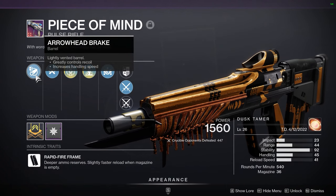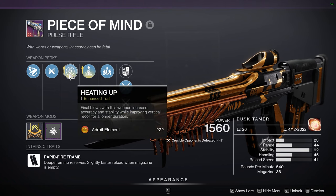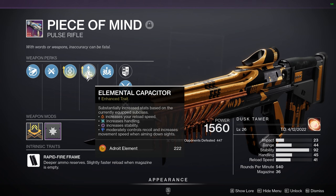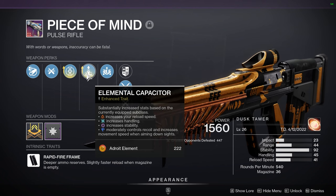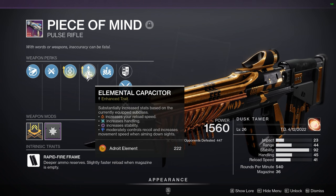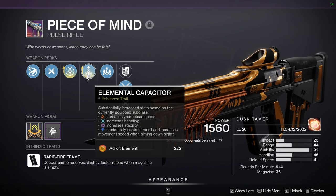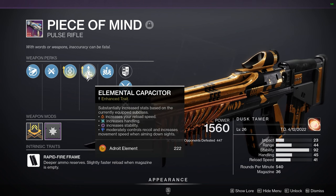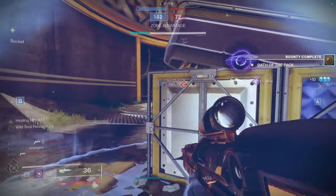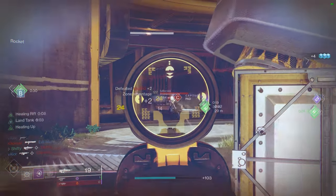For my roll, I have Arrowhead Break and Ricochet Rounds, along with Enhanced Heating Up and Enhanced Elemental Capacitor. For that perk, I generally run a Void subclass to get that extra stability — as you can see on the stat bar, the stability is 92, and it makes it feel all the more consistent. Next season, that's really going to help out, especially because high stability will contribute to flinch resistance. Overall, if you're a fan of Pulse Rifles I really recommend crafting this one, and even if you're not, I'd still give it a go as it's a really solid weapon all around.